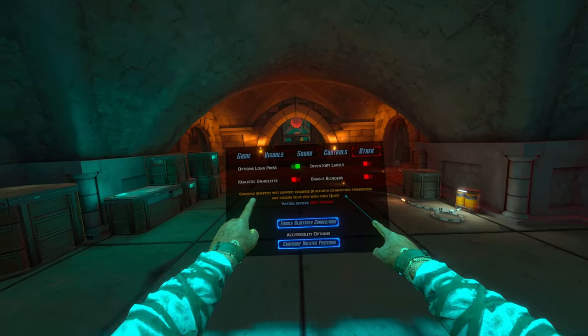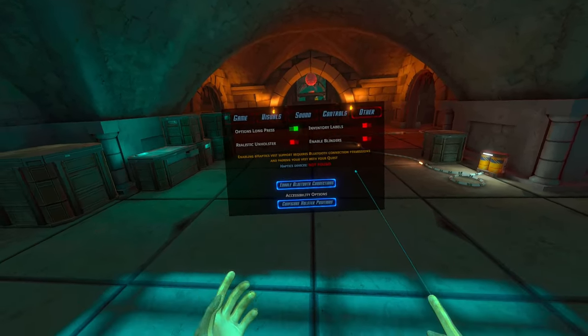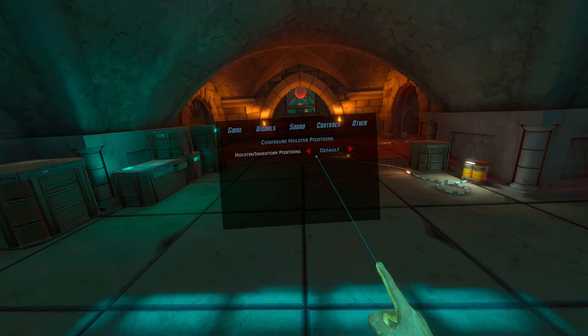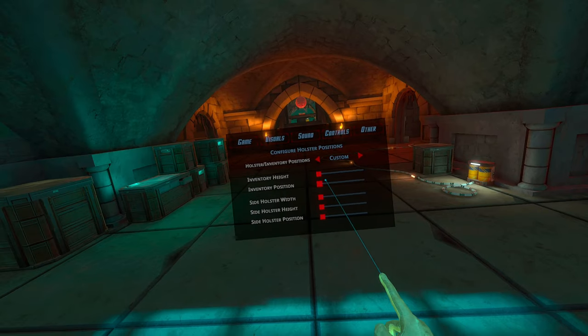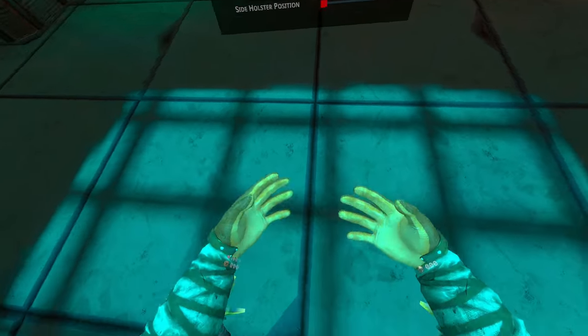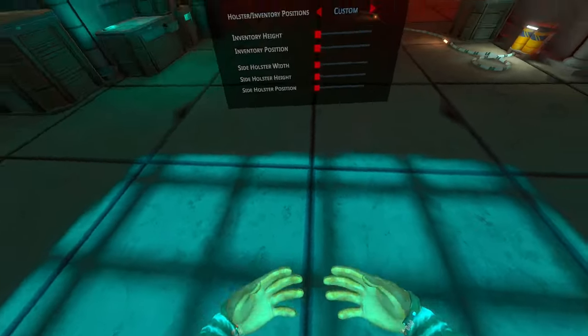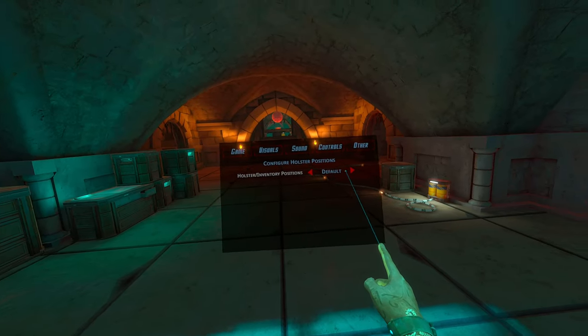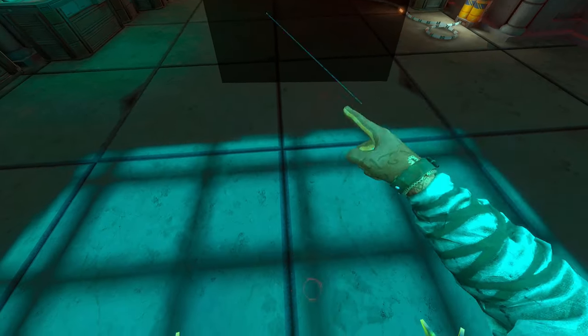Hopefully some people are going to be enjoying that. But then there's configure holster positions — we've got the default, seated mode, and custom. So you can now customize where everything is: where your weapons are, where your pouch is, all that good stuff. But I'm going to leave it on the default.